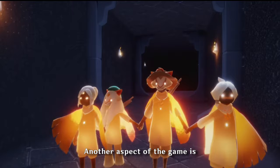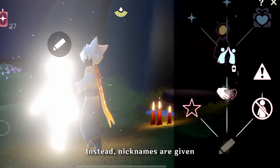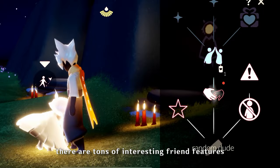Another aspect of the game is friends. What's a social adventure game without friends? Friends are made by spinning a candle, saving another player in your friend constellation. In Sky, usernames do not exist. Instead, nicknames are given to each other by the other party. Chat is also locked, displayed as dots until the chat function in the friendship tree is unlocked. In addition to this, there are tons of interesting friend features to discover in there as well.